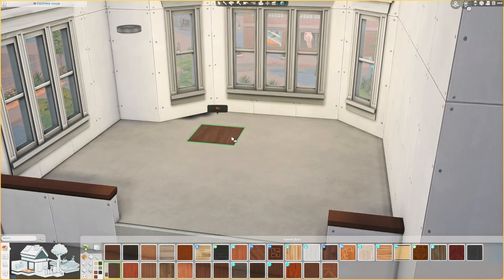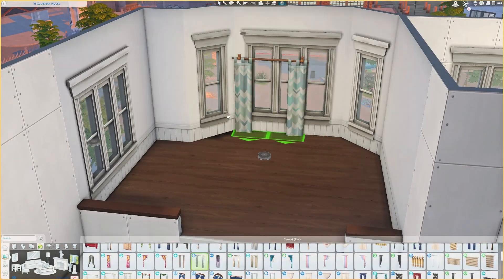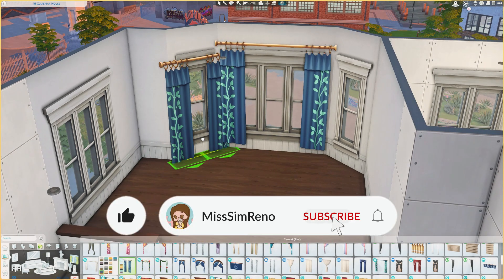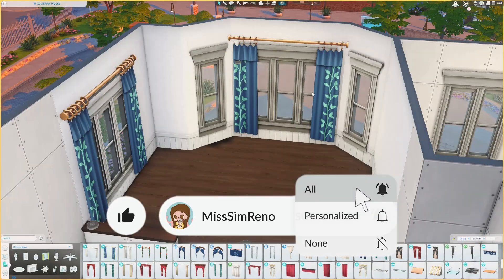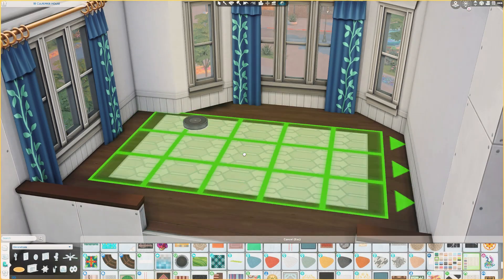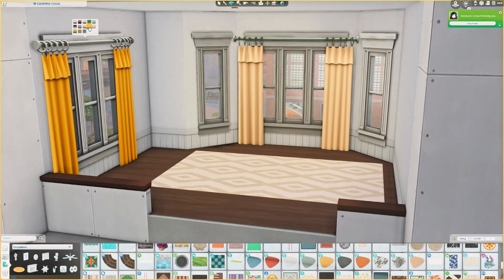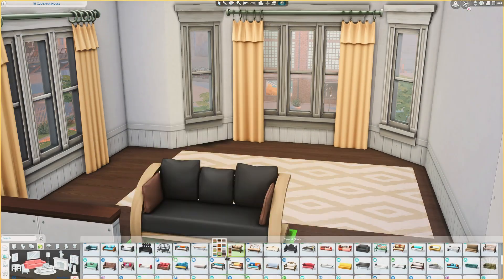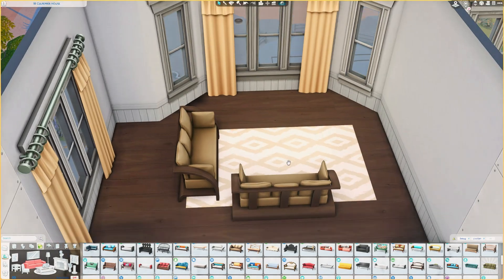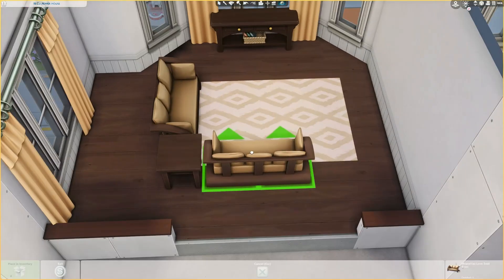I haven't done an apartment in what feels like a long time, and I say that every time because it genuinely is a very large gap of time between apartments. I really love apartments, but sometimes I get hooked on building exteriors. This is one that I've actually been sitting on since May and I haven't shared it yet, which is pretty wild. I think we're at 18 Culpeper House in San Myshuno.